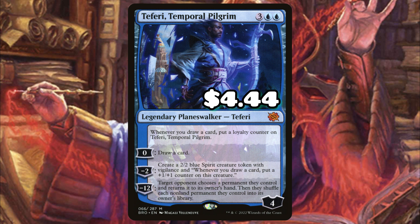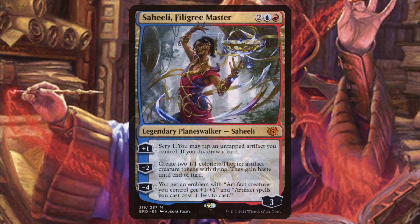You will almost never have to uptick Teferi, Temporal Pilgrim — you can just keep creating those spirits that get bigger and bigger because we'll be drawing cards, which ups his loyalty. Not to mention, if you want to get mean, that minus 12 just hoses someone over.